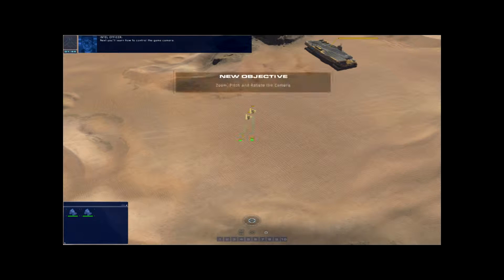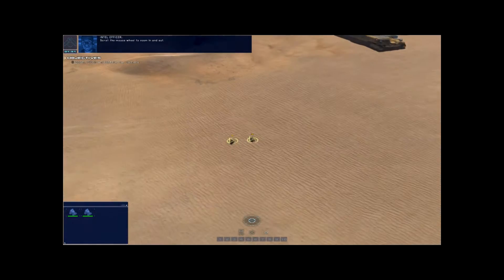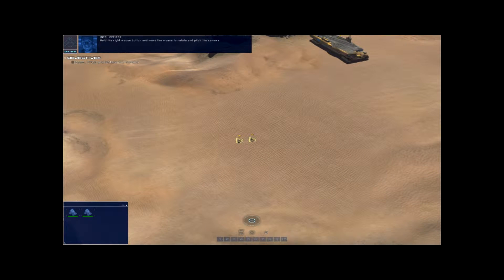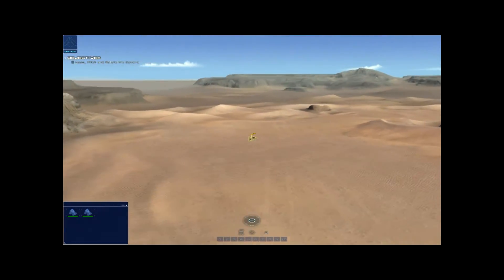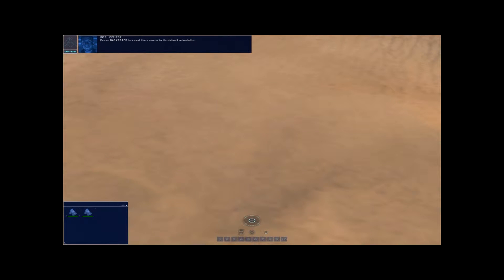Next, you'll learn how to control the game camera. Scroll the mouse wheel to zoom in and out. Hold the right mouse button and move the mouse to rotate and pitch the camera. Try this now. Press backspace to reset the camera to its default orientation.